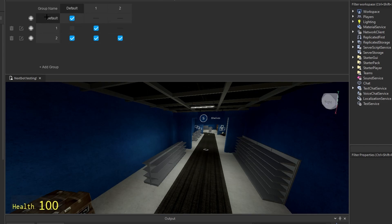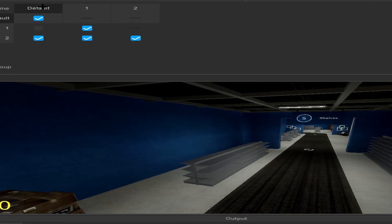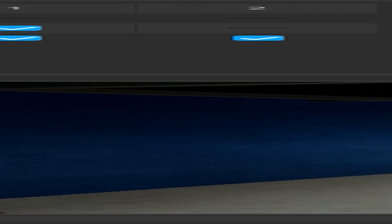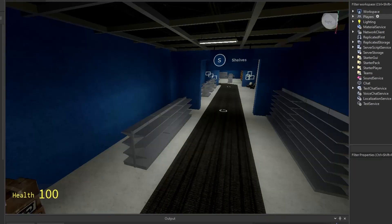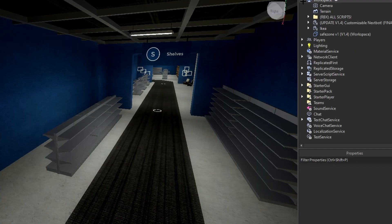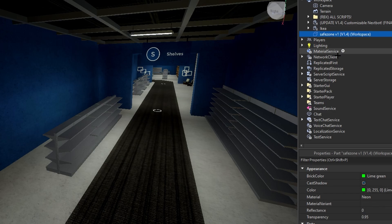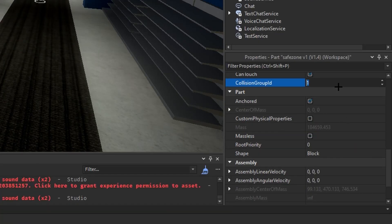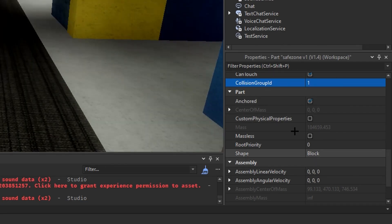You are only going to uncheck this. Players, which are the default collision group, cannot collide with one, also known as a safe zone. But one can collide with two, and that's going to be other objects that you do. If you exit out and you have that all set up, go to your safe zone or any part that you have, scroll down and find the collision group ID and change that to one. And boom, you're set up.